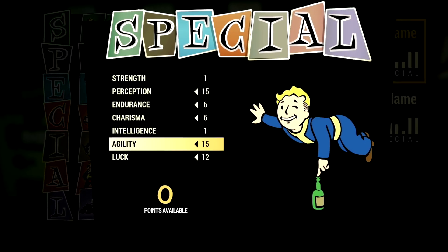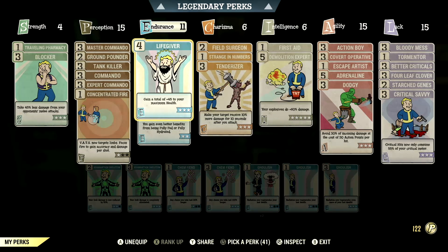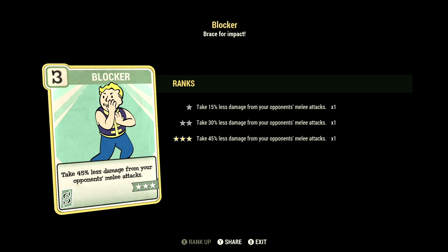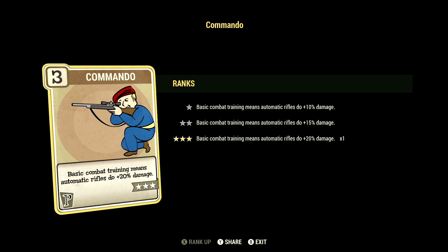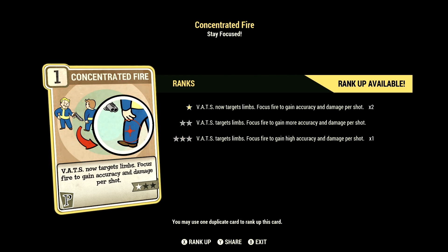Over in the build, these are the base stats that make up my in-game commando build that we were using for the video. These are the base stats without the legendary perk cards equipped. Starting off in Strength, we have 4, with Traveling Pharmacy at 1 star — weights of all chems including stimpaks are reduced by 30%. We have Blocker maxed out — take 45% less damage from opponents' melee attacks. Over in Perception we have 15, with all the commando cards maxed out. We have Ground Pounder at 2 stars — automatic rifles reload 20% faster and have better hip fire accuracy. We have Tank Killer maxed out — your rifles and pistols ignore 36% armor and have a 9% chance to stagger. We have Concentrated Fire at 1 star — VATS now targets limbs, focus fire to gain high accuracy and damage per shot.